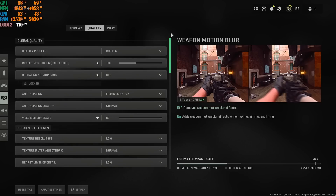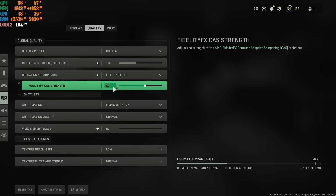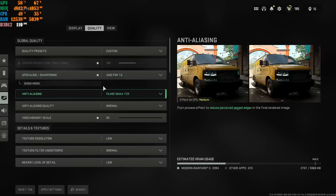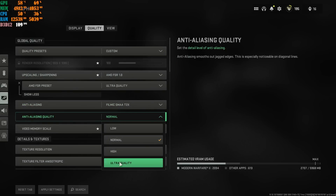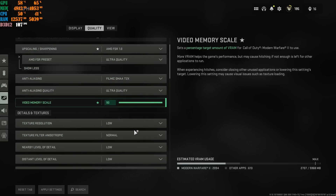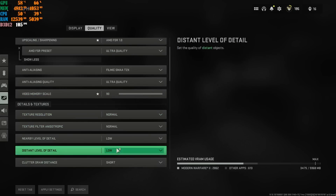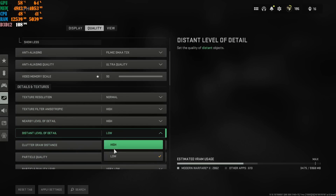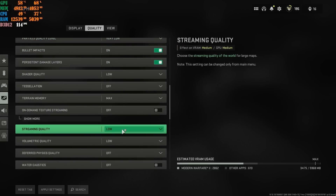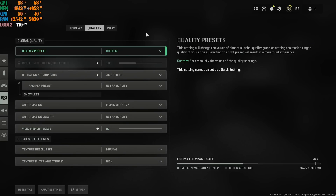My personal settings right now: FidelityFX CAS at 60% or AMD FSR at Ultra Quality, Anti-Aliasing SMAA T2x, upscaling sharpness at Ultra Quality, video memory scale at 90%. The reason you go to 90% is because you're changing other settings up. I change texture filter anisotropic to Normal, and have nearby level of detail, far level of detail, and clutter quality all at High. The rest are exactly the same as the 1050 Ti settings. These are the best settings for Modern Warfare 2 with Season 2.